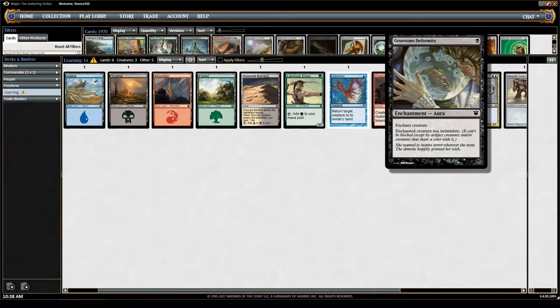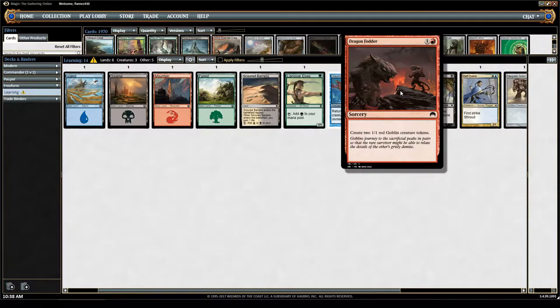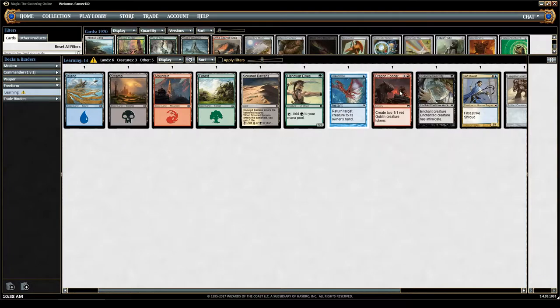Looking back at Dragon Fodder's mana cost — it has a number 1 and a red symbol. That means you are required to generate one red mana, but that number 1 means it could be any color for the other mana. So I could tap a swamp and a mountain, or a mountain and a Scoured Barrens — as long as I generate 1 red and 1 mana of any color, the spell works.